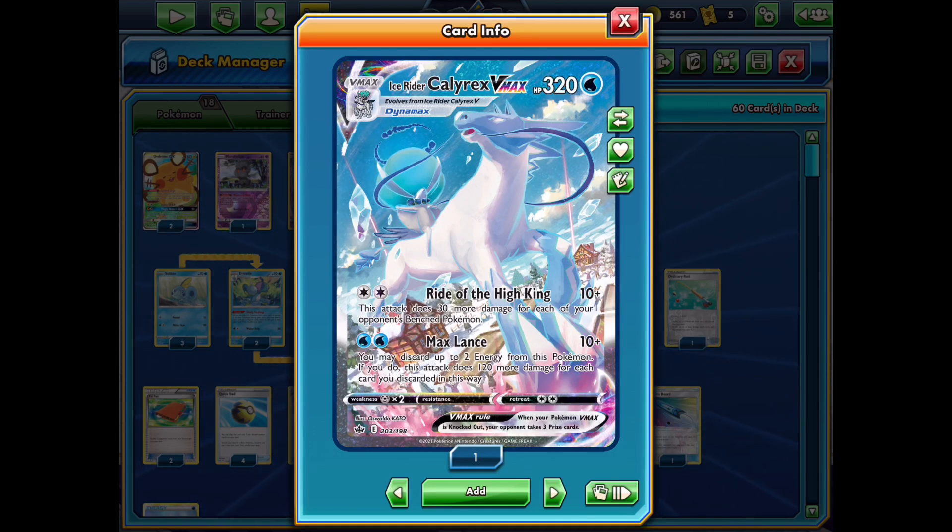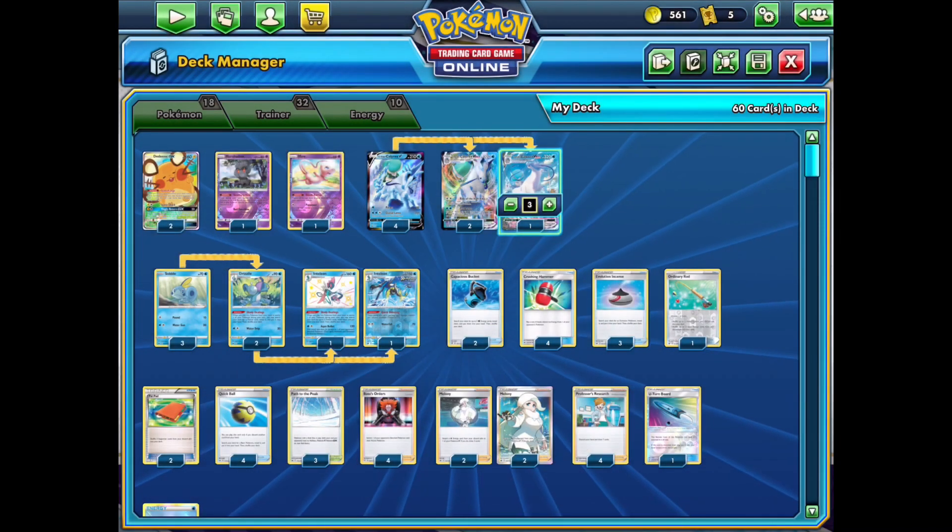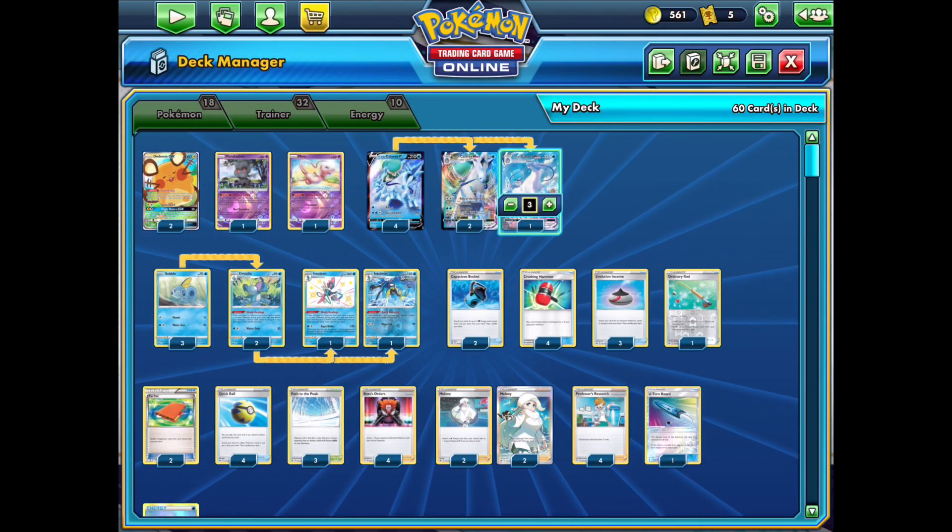This is a very aggressive and efficient deck. It also has a nice first attack in Ride of the High King — if your opponent has a full bench, you deal 160 damage, and even if they have a couple of Pokémon you can typically do an average of 130, which is a very good amount. That's certainly enough to knock out a VMAX using that Max Lance attack. Let's look at the other combo cards from the new Chilling Rain set.